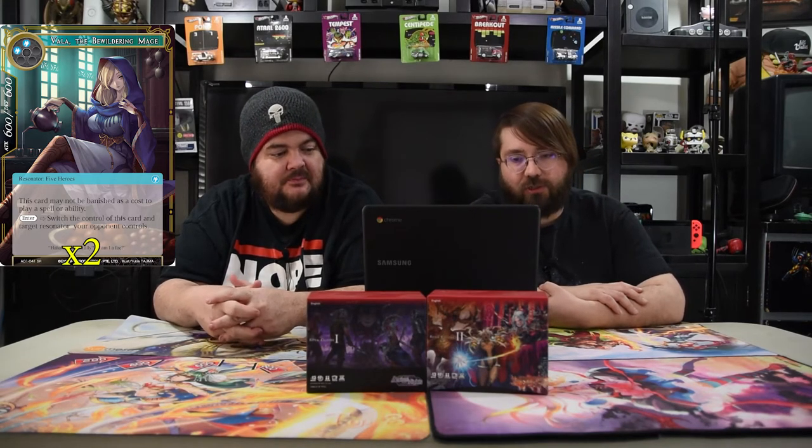Next up — and I do not want to talk about her, but we will — Valla the Bewildering Mage. It's two blue, five will cost. She's a 6/6, but what she does matters more: this card cannot be banished as a cost of a spell or ability. Enter: switch the control of this card and target resonator your opponent controls — forever. For two blue, it's ridiculous.